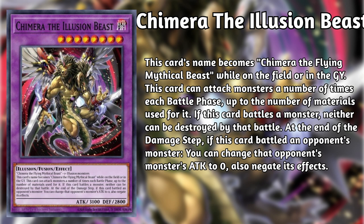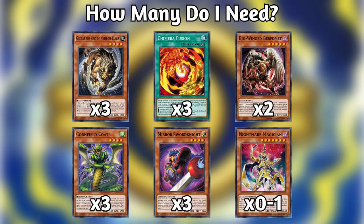Now that we've previewed all the new Illusion and Chimera Fusion strategy cards, let's talk about how many of each card you'll need, what a deck core will look like, and what other decks or engines you can mix this strategy with. Here's how many of each card I would pull, craft, or hold onto. Here is a sample deck core.